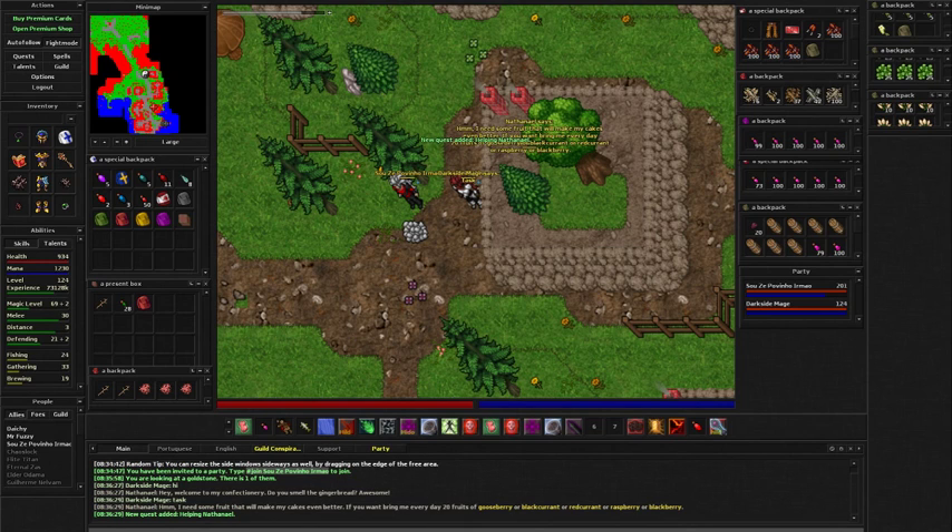...hide task, and you have to deliver 20 fruits of each — just one kind of fruit. You don't have to bring all five types, it's just one of them.